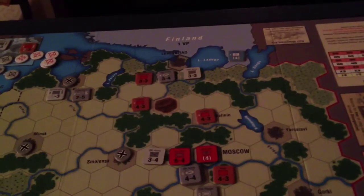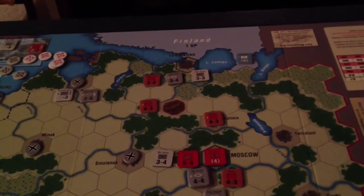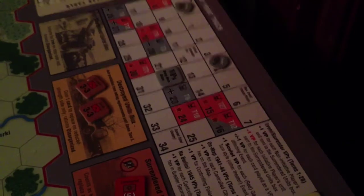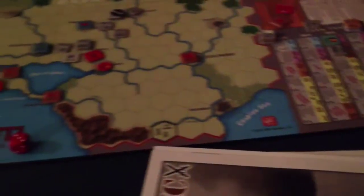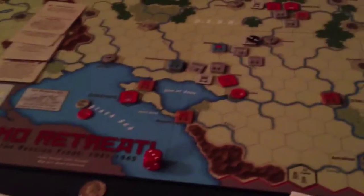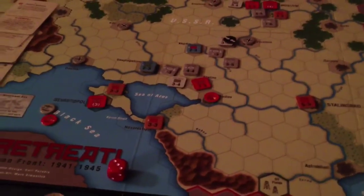That'll be a victory hex. And right now they have 26 points — the Germans do. That's a win if the game ends. The game ends on turn 11, I believe. This is a pretty amazing board, good stuff on it. All right, that's the end of turn eight. Okay, see ya.